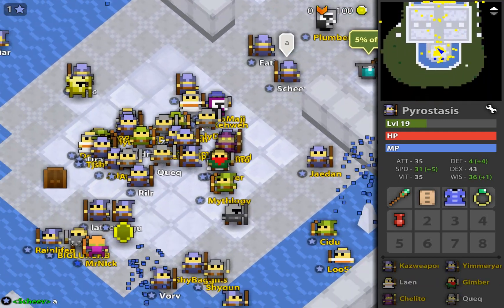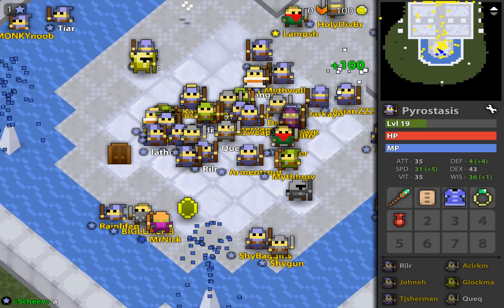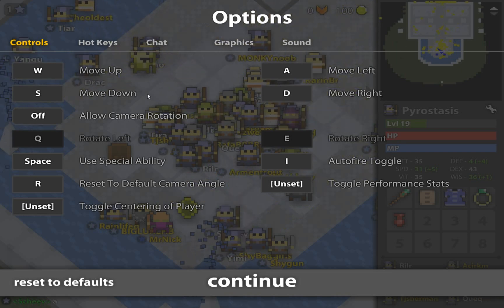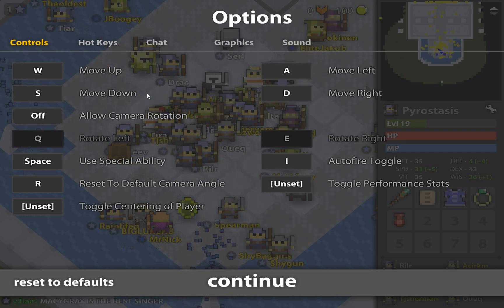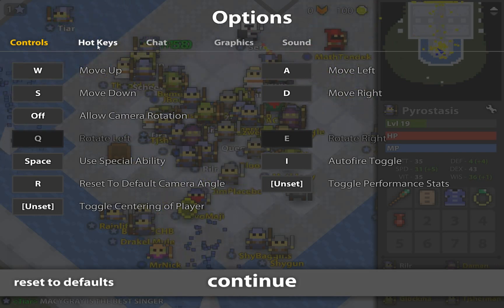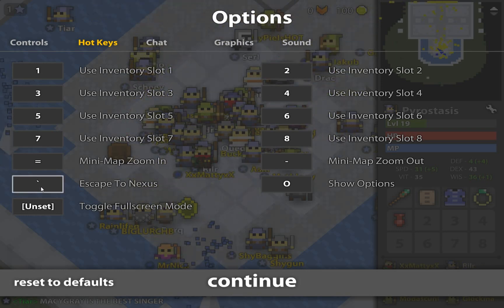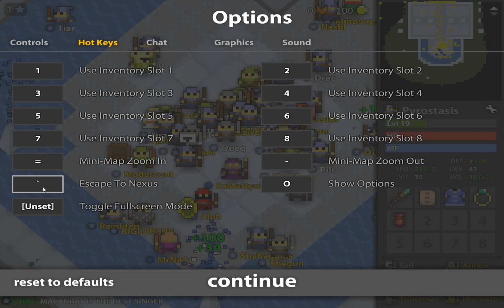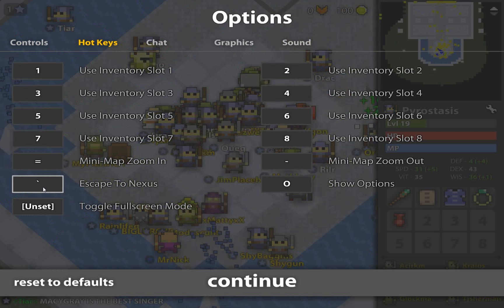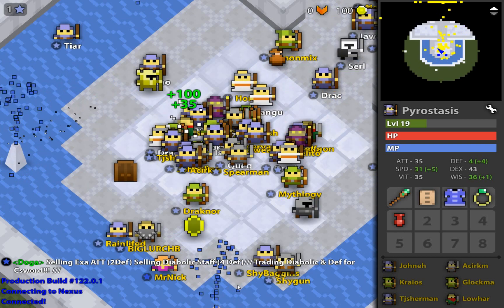We're here in the nexus. The nexus is kind of like the central town area. The first key you want to set up immediately upon starting to play this game is escape to nexus — I have it on tilde, the key to the left of the number one on your keypad. Nexus teleports instantly move you to the nexus, and obviously in a permadeath game, if you get overwhelmed, you need to be able to GTFO ASAP. As you can see, I hit it and I'm back in the nexus. You can do that anywhere in the game.